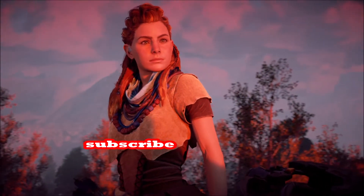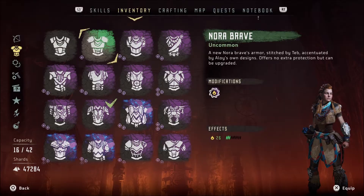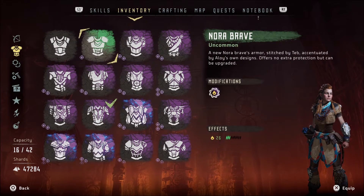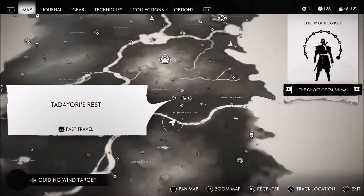Here's the Nora Brave armor that you get at the very beginning of the game. This is getting ready for the launch of Horizon Forbidden West. In Horizon Zero Dawn, you start out with the Nora Brave armor, and then you get the Shield Weaver armor kind of later in the game, which is reminiscent of that, although it's a lot better. Fans of Horizon Forbidden West will definitely want to get this from Ghost of Tsushima.